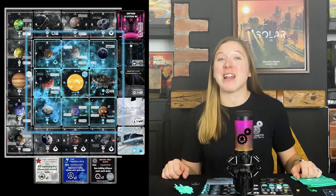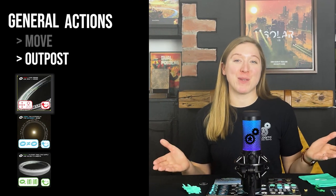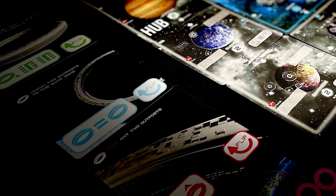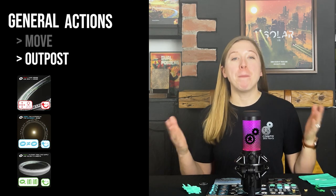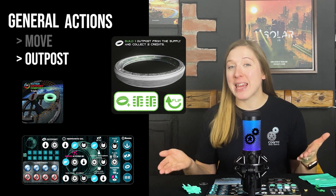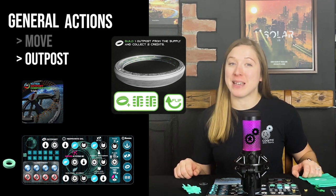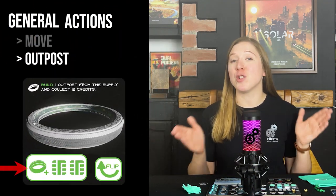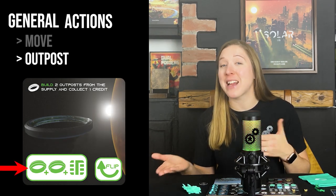The different zones of the solar system are indicated by these coloured lines surrounding different areas. In your first game, only two zones will be in play. There are three different outpost cards available, so when taking the outpost action you choose one of these three cards and perform the action it displays, then you flip your chosen card to the other side. The three outpost cards are: the build card — building outposts means taking outposts of your colour from the Niven Outpost Corp card and placing them in your player area ready to be assigned. Building outposts can also help you gain credits.